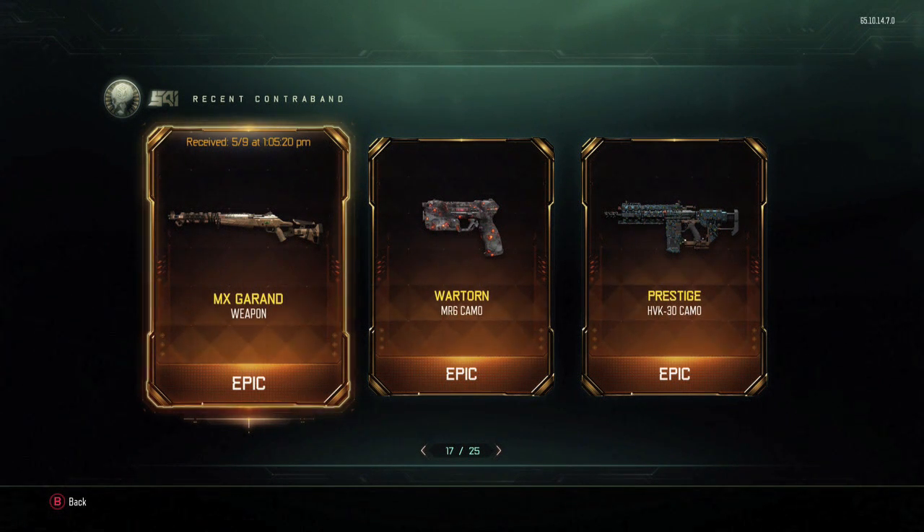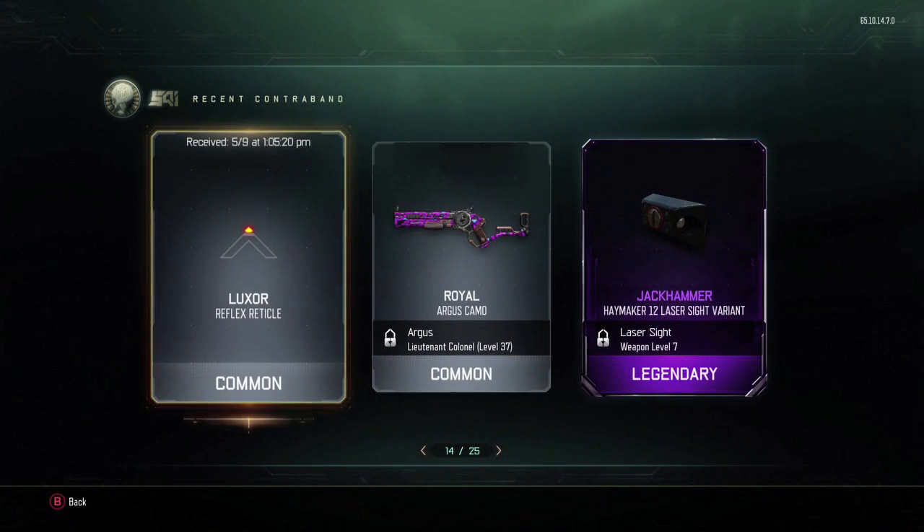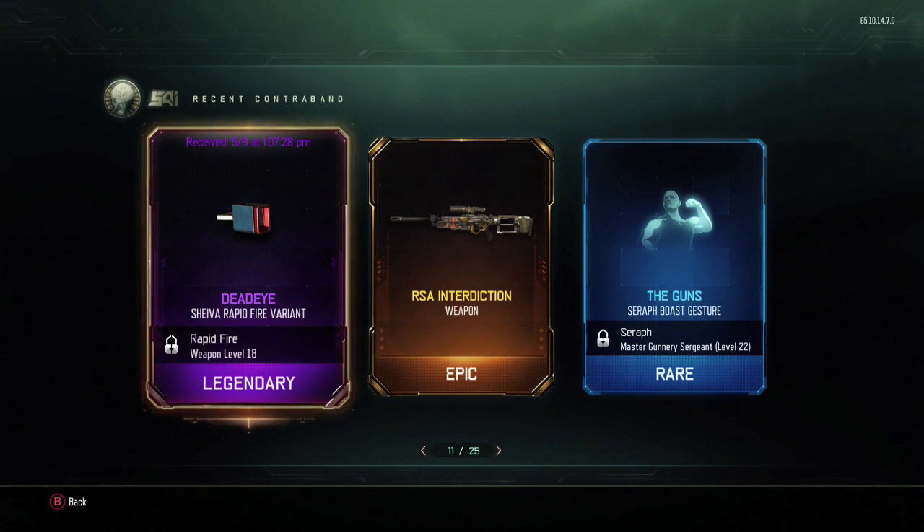I'm thinking I have to get four, because I still haven't opened the weapon bribe supply drop. Then, as you can see, I opened the weapon bribe supply drop — look what I got. I got the RSA Interdiction, and I was pretty hyped, because this sniper is actually really good in hardcore, pretty much just like every other sniper, but especially with the recon — I've actually been using it a lot.